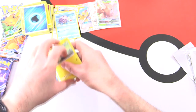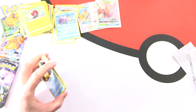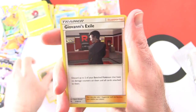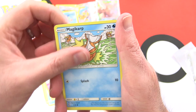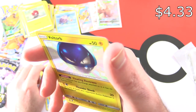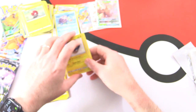On to the next - three more packs, hoping for some more shiny goodness. We've got Fairy Energy, Chansey, Giovanni's Exile, Brock's Pewter City Gym, Psyduck, Clefairy, Magikarp, Ekans, Voltorb. Oh - a holo Voltorb, nice one! He's from the shiny vault for sure - the SV marking is right there. And Electrode.